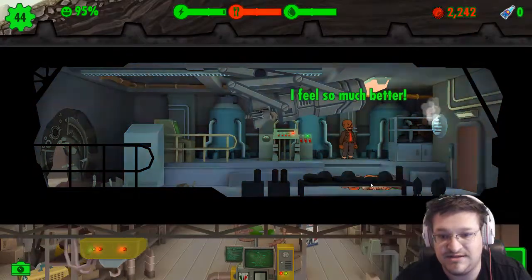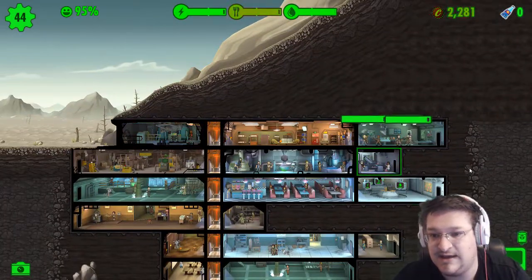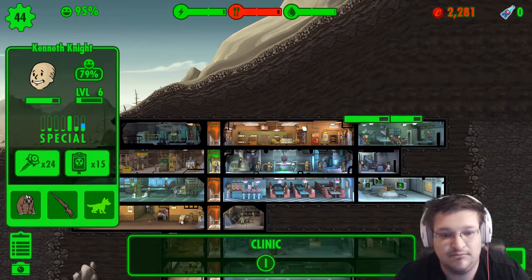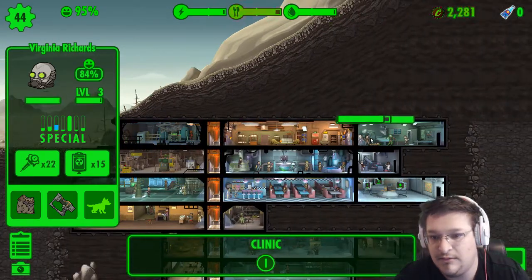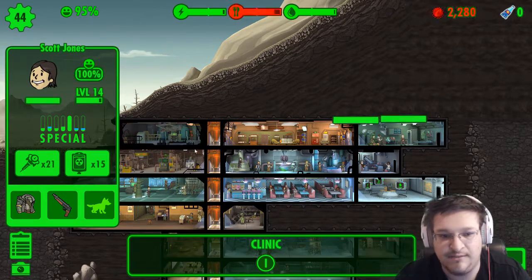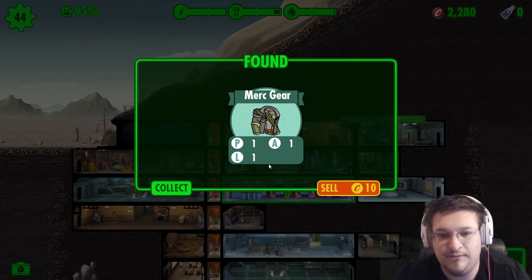He's good to go. Now we've got these guys — I think we've got only three, I hope four in there. Let's kill these guys so they don't die. Pick up that dead body there — hey, give me those dead bodies. We got mercenary gear — let's sell it.